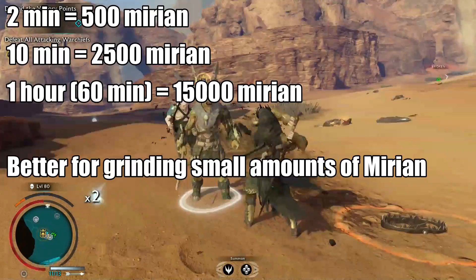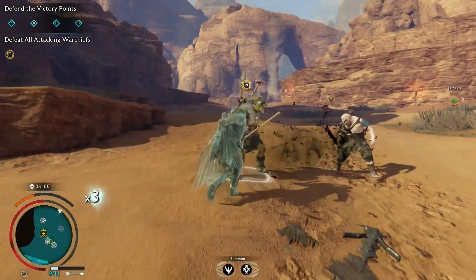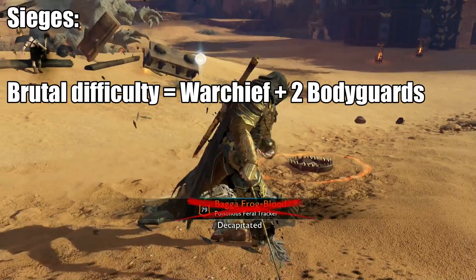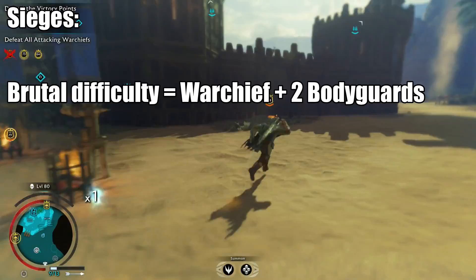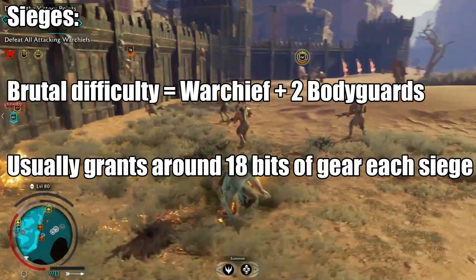However, drake farming is not the most effective method. Moving on to the second stage: completing sieges. At the end of the Shadow Wars you have the ability to complete an endless siege, and once you're at level 80 you can acquire incredible amounts of gear very fast. Playing on brutal difficulty guarantees a warchief with two captains, meaning you get three pieces of gear for every single warchief. With six warchiefs that almost guarantees 18 captains to get gear from, so you're getting up to 18 pieces of gear — which is incredible since at level 80 these are worth a lot to destroy.